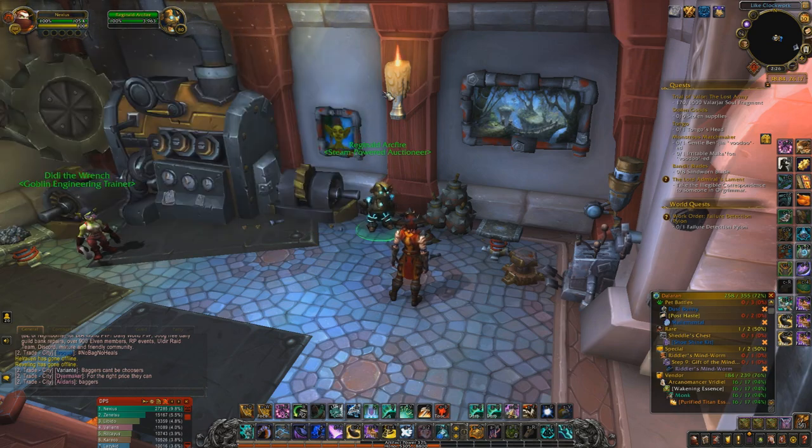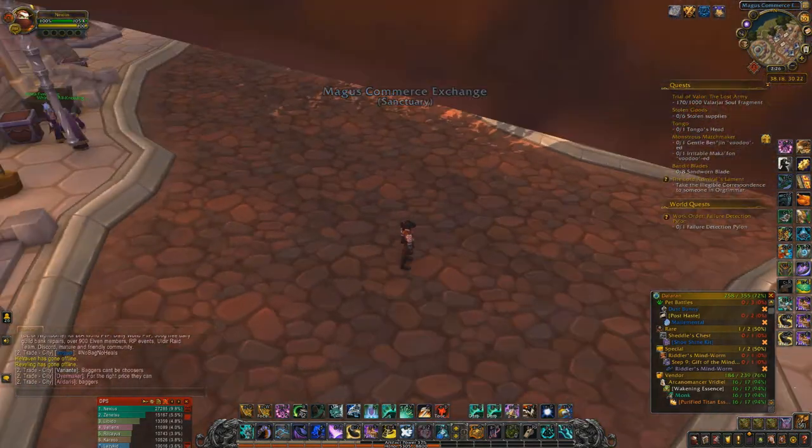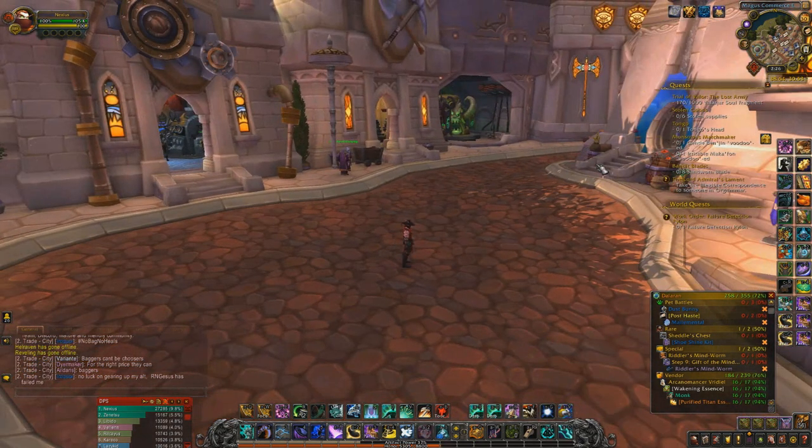So the Feast, the food, flask, potions, and runes — that's pretty much what you want to run. Nothing too difficult — simple stuff. Always the Agility Flask, stat food matching your stat priority. Simple to follow.